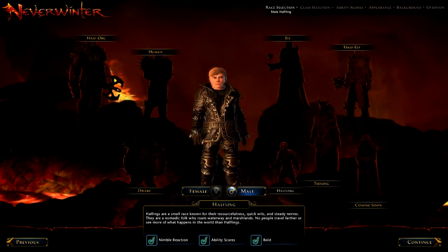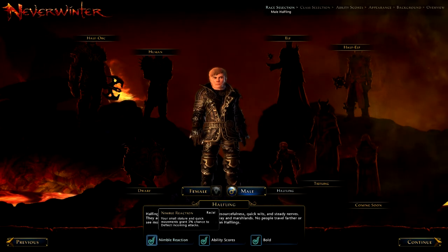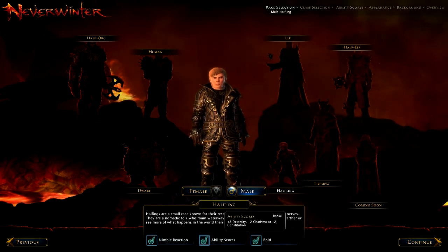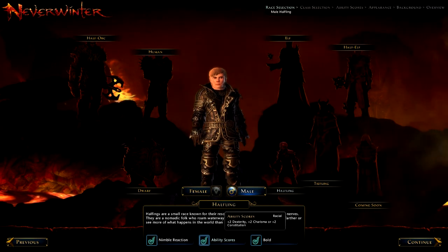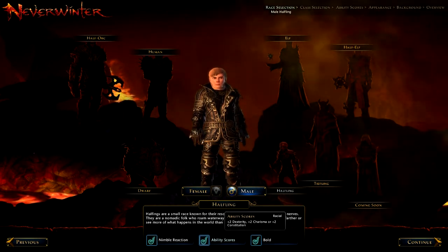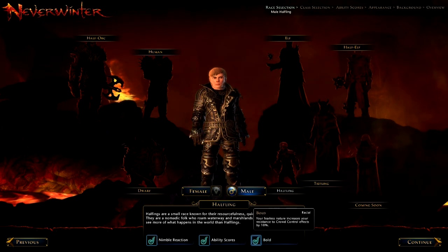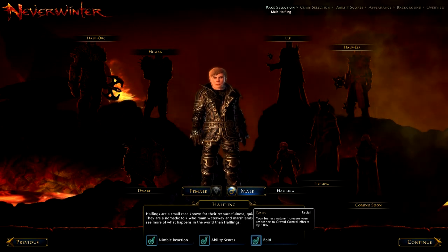Now let's move on to the Halfling. As you might imagine, the Halfling is going to be a Trickster Rogue — and you'd be 100% correct. Nimble Reaction means he's small and quick, gaining a 3% chance to deflect incoming attacks. This is really good because Trickster Rogues are quite squishy, so it's good to give yourself a bit more survivability. His ability scores are plus two to Dexterity, plus two to Charisma, or plus two to Constitution. Dexterity is the primary stat for the Trickster Rogue, and Charisma is also a secondary — making this race almost perfect for it. Bold means he resists crowd control effects by 10%, which is really good since crowd controls can lower your movement speed, and you want to take as little damage as possible.